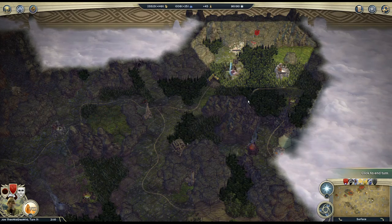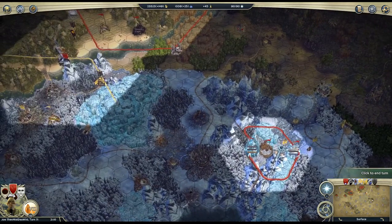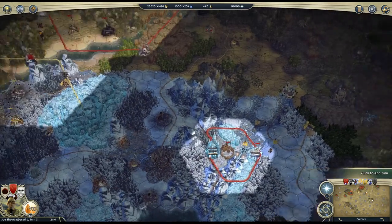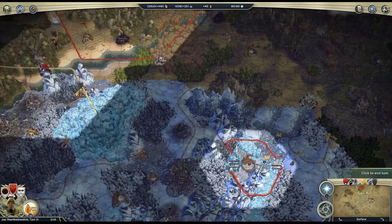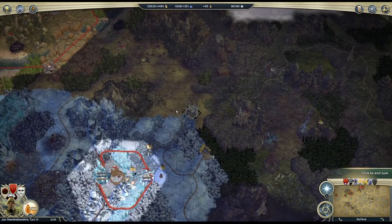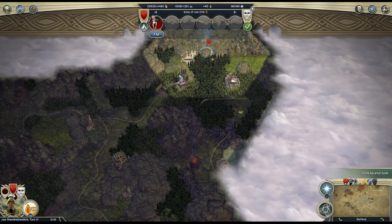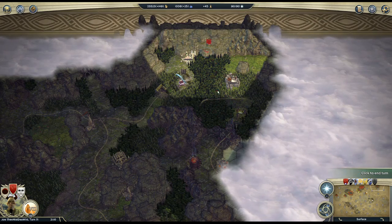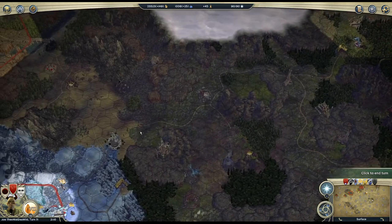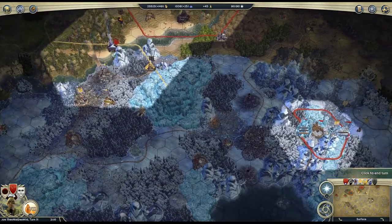So instead of sending to attack here, I decided to keep going and take out the capital, then hustle back to take out Arvik. That's the plan. I'm going to take the capital here, then use my logistics on the road to quickly get back. I'm keeping him safe here on the mountain so I can periodically check if he's still there — basically stalking him using this sixth unit that's separated from my main stack.